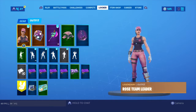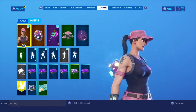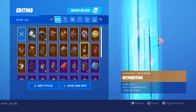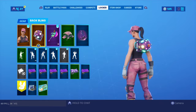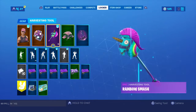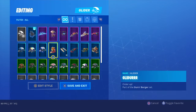The next sweet combo is the Roast Team Leader. You can only get the Roast Team Leader if you have Save the World, which I do have. It does look good — it goes really well with the sparkles on the back bling. And then there's the Bright Bomber pickaxe and the pink lighter, which you get from Save the World.